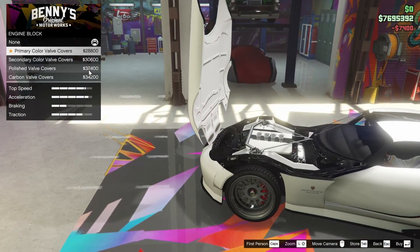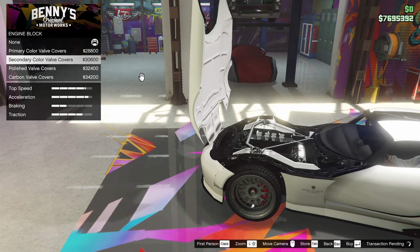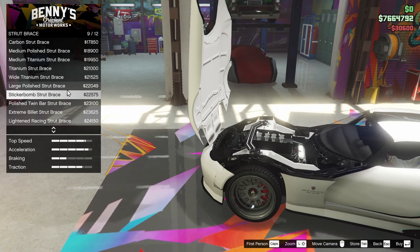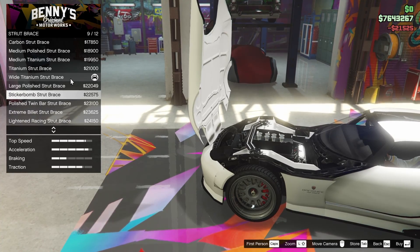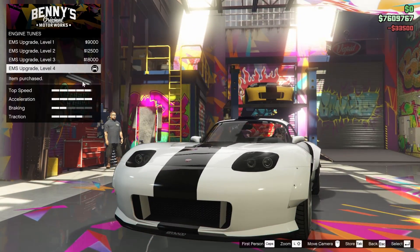For the engine, we have a few different things we can do — we can change the color of the block. I want to go for the secondary color, I think that's going to look pretty good. For the strut brace, I usually go for the titanium one. There are a lot of different options here, not as many as on some of the newer tuner cars, but quite a few.